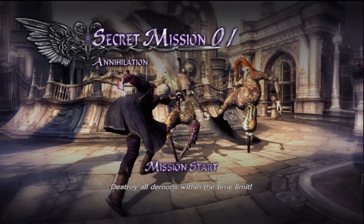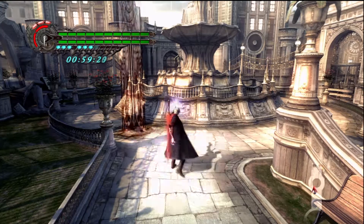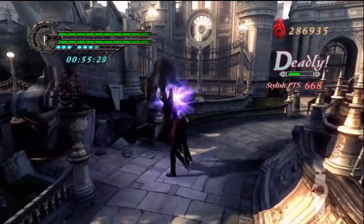This is Secret Mission 1, Annihilation, which is found in Mission 2. I'm doing it with Nero. It's not a hard mission. The trick is to keep going around in a circle.